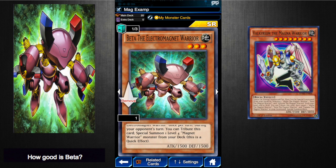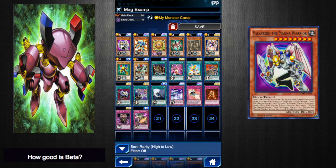A con for this besides the low attack and defense is that you only get one. If there were three of these, I think they would be standard in Magnet Warrior decks. The last con I want to talk about is that Magnet Warriors as a deck right now are not very good. They don't swarm the board as easily as other decks. They're pretty reliant on just their own base attack and defense since they are normal monsters, and they peak at 1700 attack with Beta and 1800 defense with Gamma.